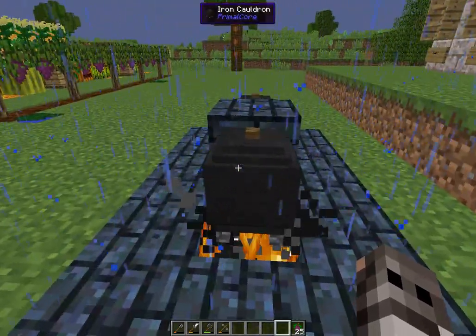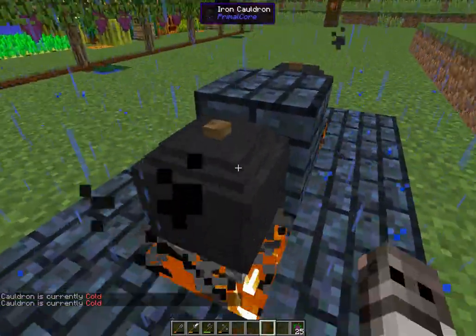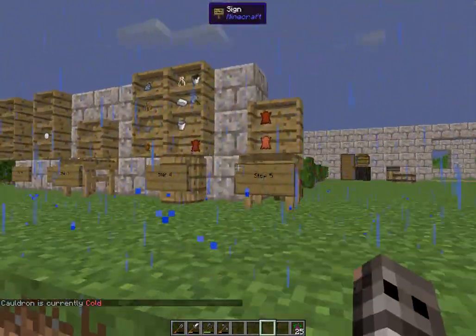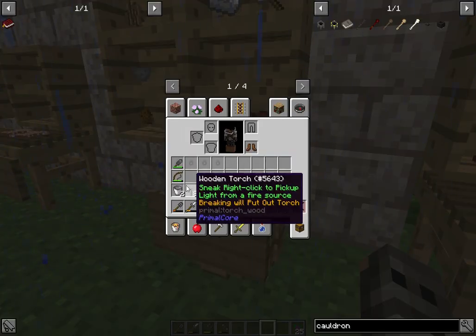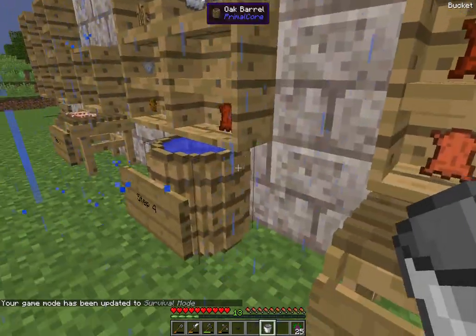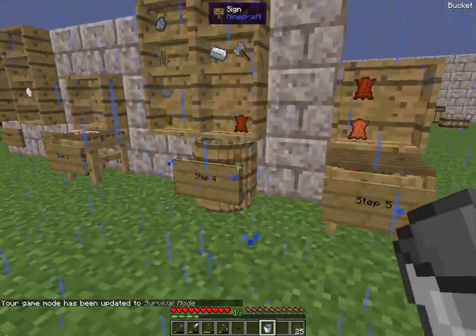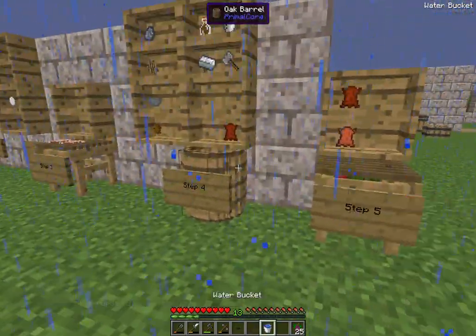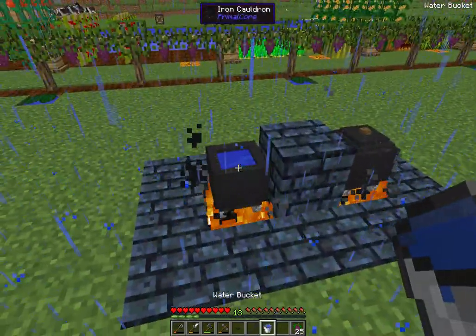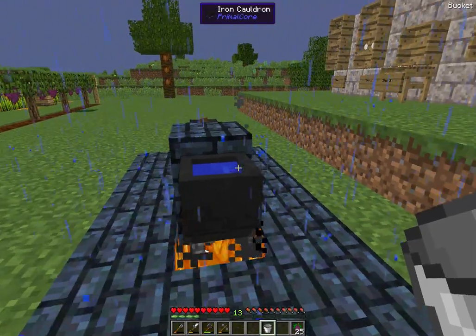With our ladle - if you look at it, it says 'cauldron is currently cold.' You take the lid off, get a bucket, and have a water source nearby. You start filling your cauldron - I believe it takes four buckets. Three, four - yep, four. And I believe the cauldrons will fill with rain. We'll put the lid back on - water 4000. Cauldron is currently cold. This is what you need to do to start: set it up like this and wait - it goes through cold, then warm, then hot.